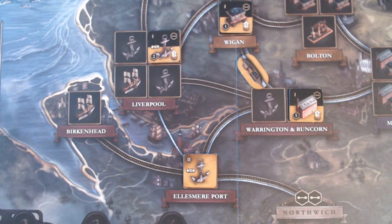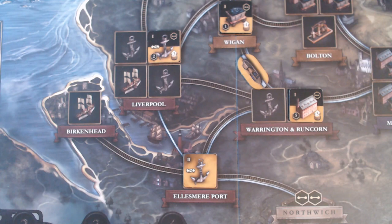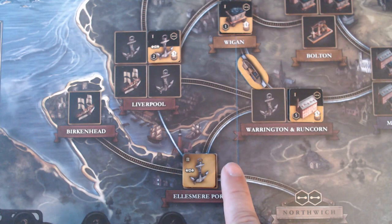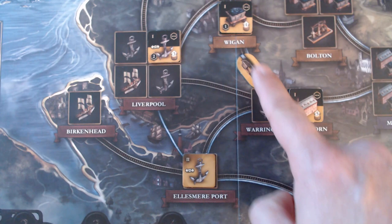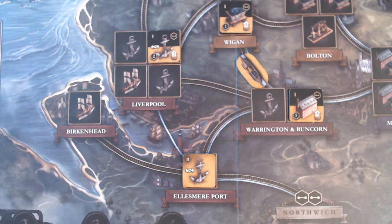When ending the canal era before moving to the rail era, you score all linked tiles and all flipped tiles, then remove any tier one tiles from the play area. For example, in this setup we would score 5, 1, and 2 victory points for the flipped tiles, but not score an unflipped tile — though it would not be removed during cleanup. For links, we would score one link plus one link, so two links total, but we would not score a shipyard that is not linked.